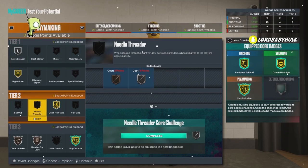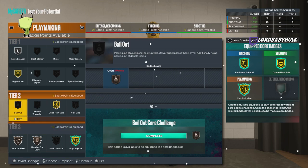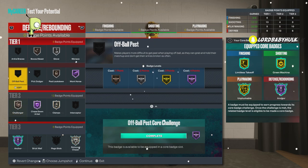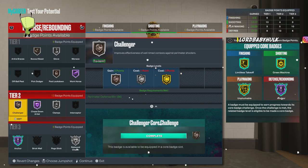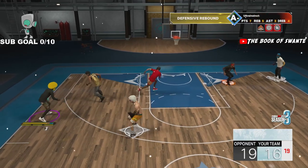For playmaking, you're gonna want to put your extra badges on playmaking. You want to get this to silver, you want to get this to gold. It's for a 1v1-type build — of course you're gonna need Bailout too if you play twos. That's how I'd rock it on 1v1, maybe no Challenger and put up Box Out Beast. Y'all let me know how y'all would move it.